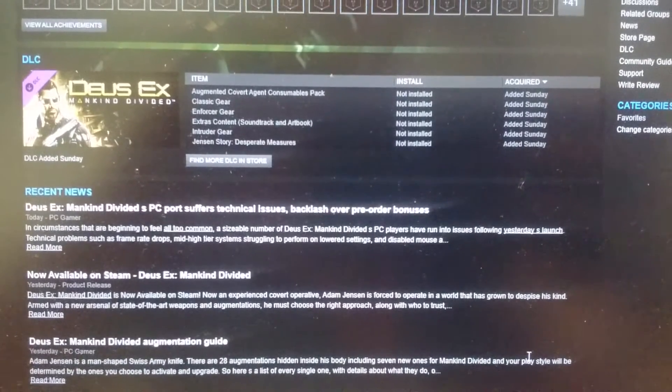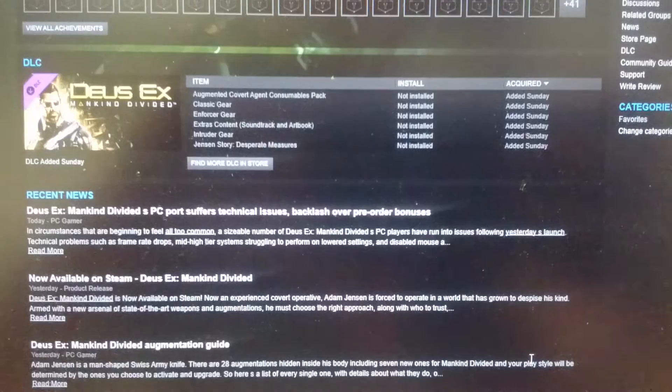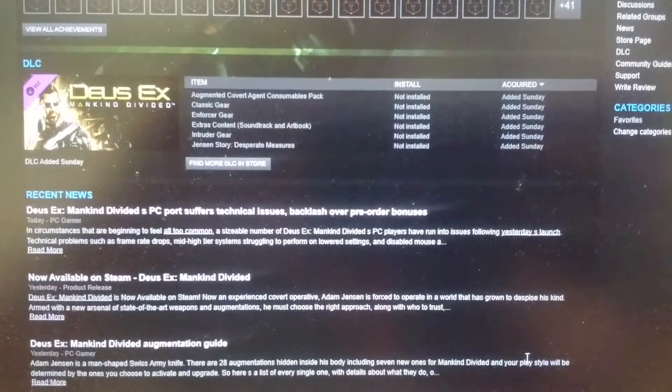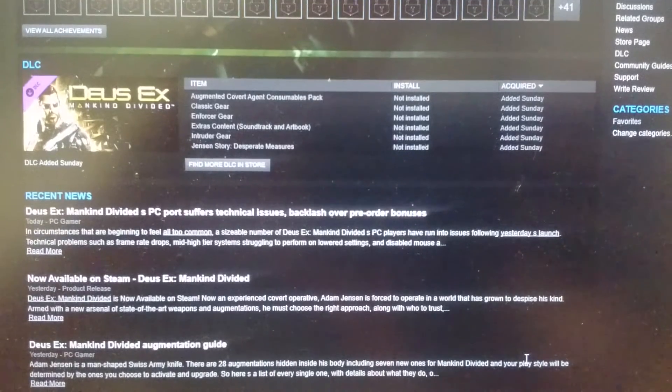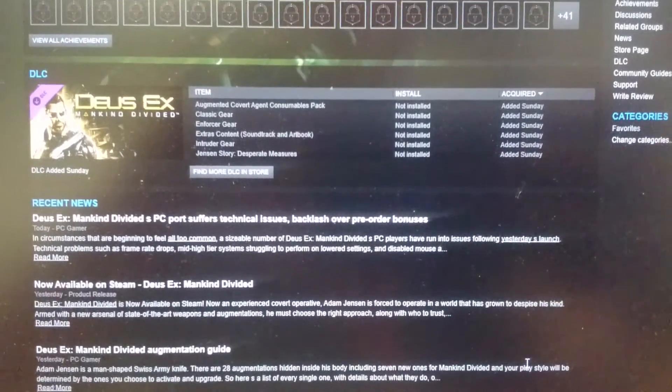I found this tip on a forum: mouse acceleration is enabled by default in the game. If you go to options and settings, go to the mouse settings, and make the mouse sensitivity zero, it will essentially get rid of all those issues and there will be no more mouse acceleration.